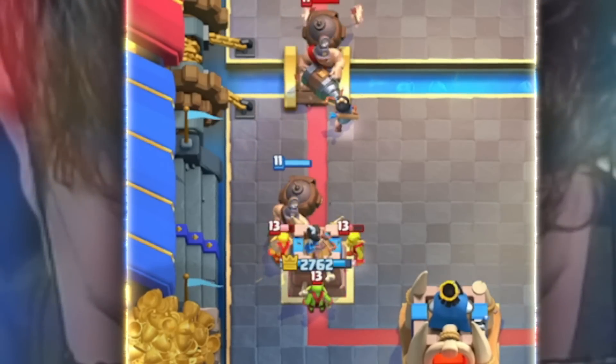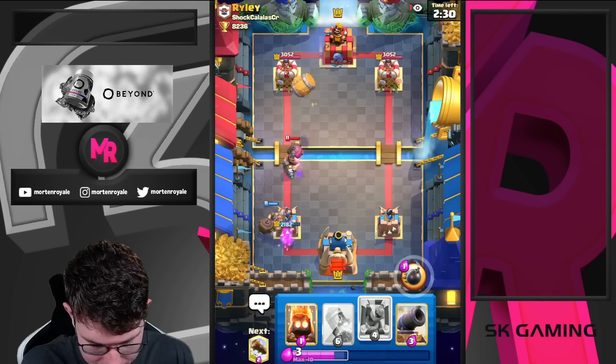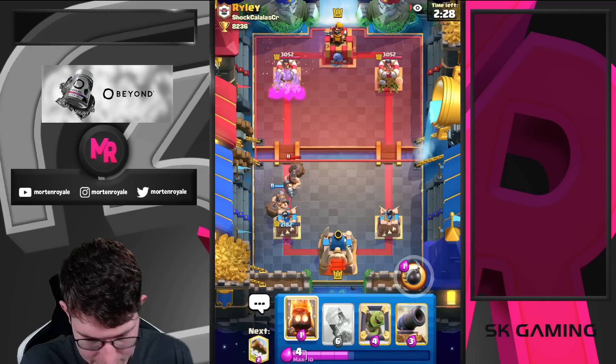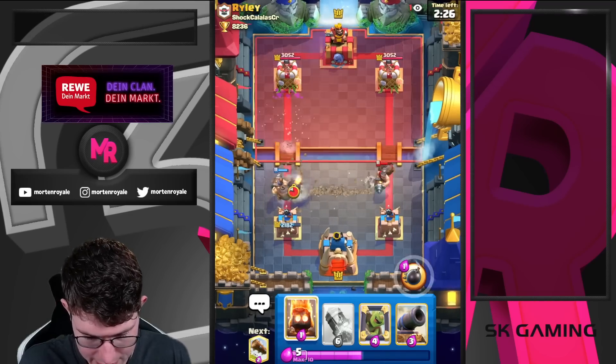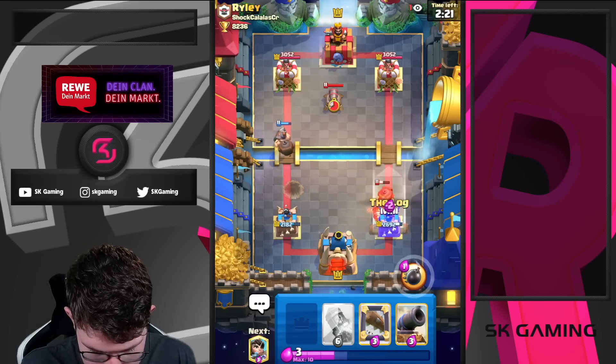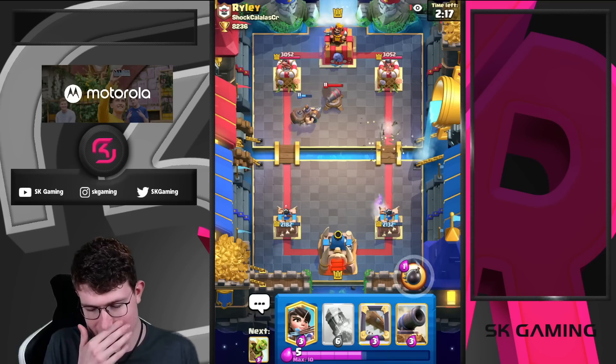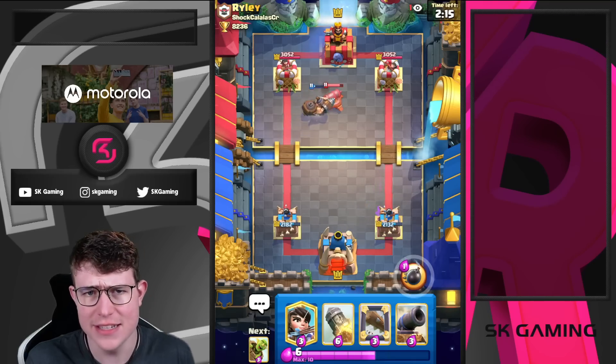He goes in pretty aggressively. Let's see what he does. It seems like the play from him is just being really aggressive with his Mighty Miner — it works out so far. I cannot blame him for that, he's doing the right plays.